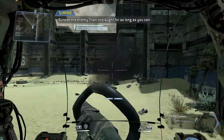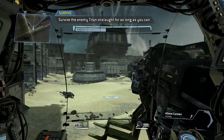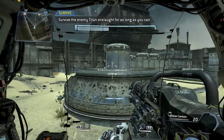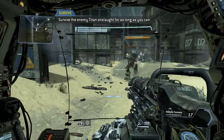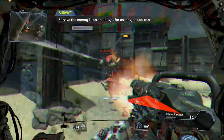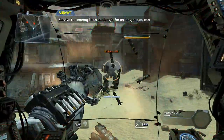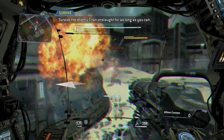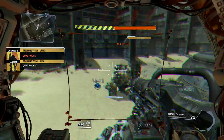Wave survived — prepare for the next wave. Next wave incoming, enemy Titan shields online, use caution. Your Titan is critically damaged — combat veterans refer to this as doomed state.